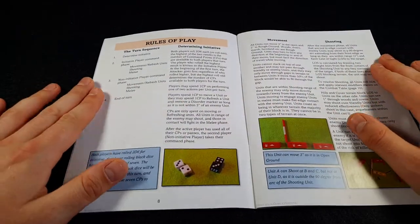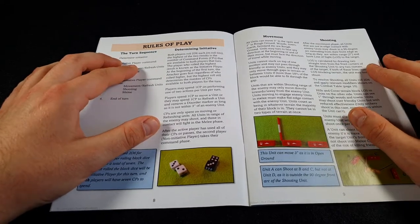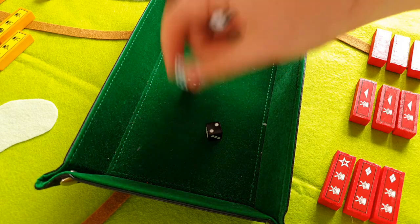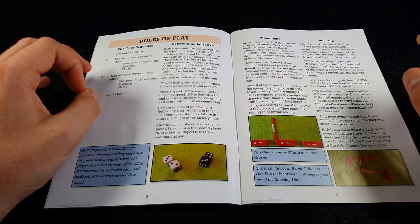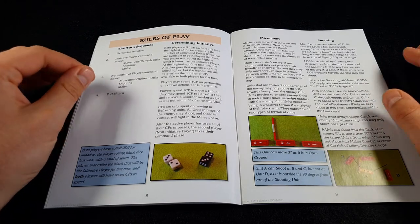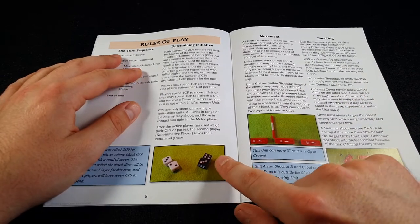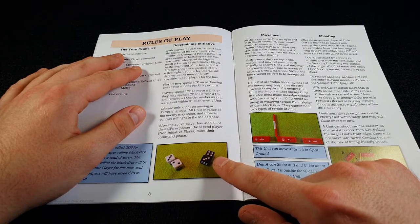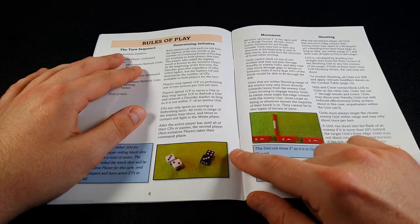The basic rules of play are very simple. Turn sequence: you determine initiative first, where both players roll 2d6, re-rolling ties. The highest result is the initiative player, and the number they rolled is the number of command points available to both players for that turn. For the very first turn of the game, the attacker always goes first regardless of who rolls highest, but you still use the highest roll of the two.